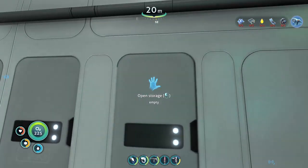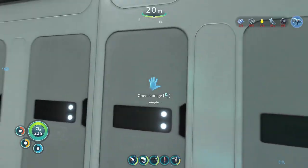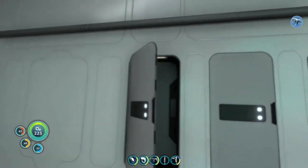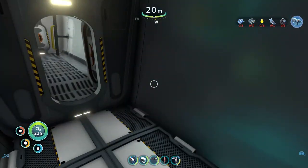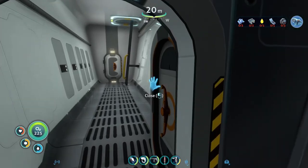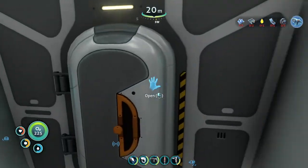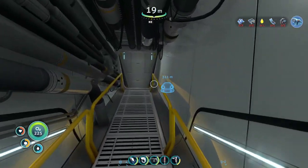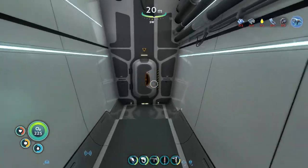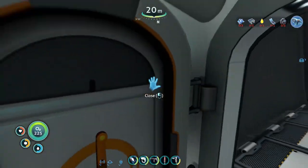It comes with storage already. Can I name the storages? No, but that's actually a decent amount of storage. Back here is the docking bay for the Seamoth and the launch bay, of course. Then this is the below-the-engine part, I believe.